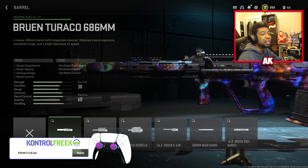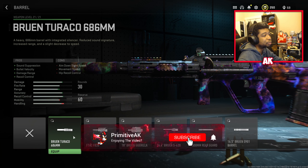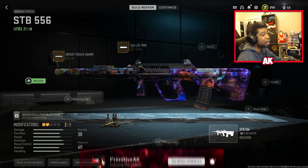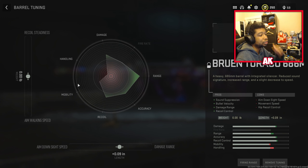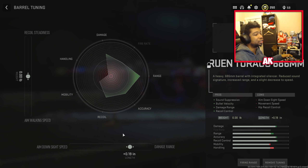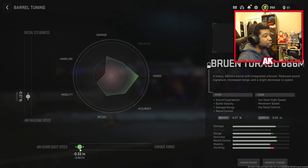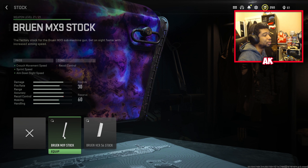The next attachment is the Bruin Turaco 686 millimeter. This gives you the most amount of range as well as a built-in suppressor, so you're getting the best of both worlds. Since it has a built-in suppressor, this will block your muzzle attachment slot. For tuning, go for aim walking speed to about 0.27, and aim down sight tuning all the way in to about 0.4.